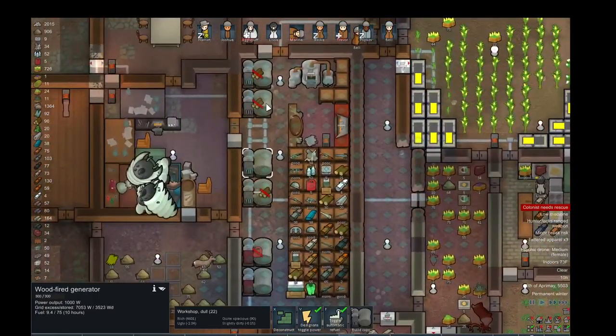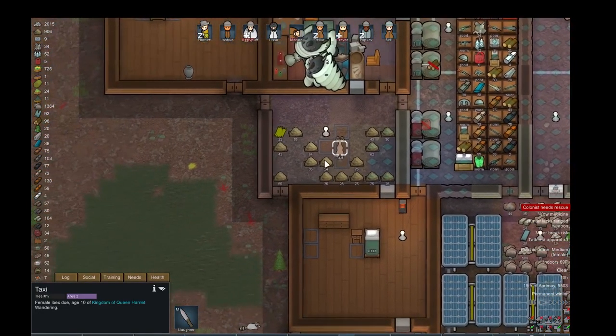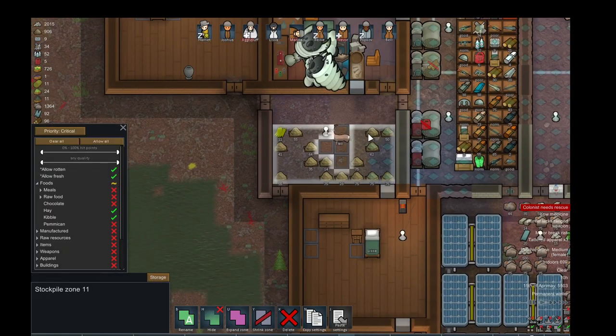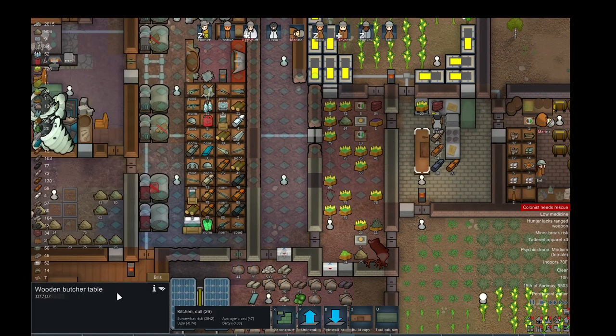I've got these generators — these are wood generators, and these are chem fuel. I have an ibex. This is all the food for the ibex. That's way too much kibble. I need to mess with the kibble that we're making here.